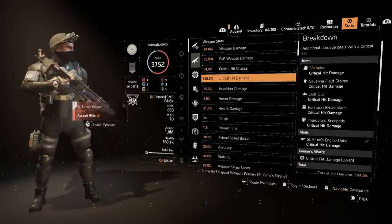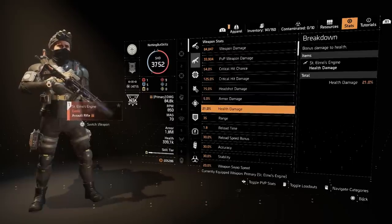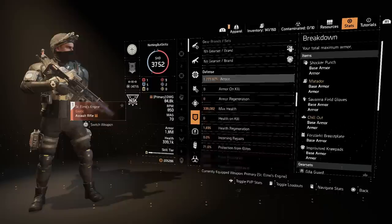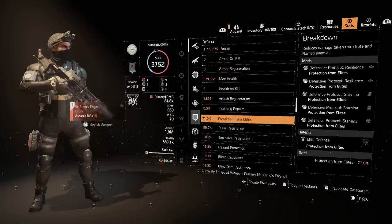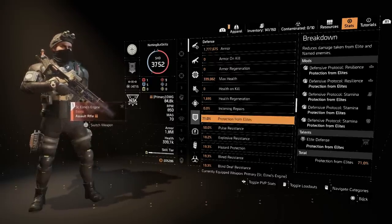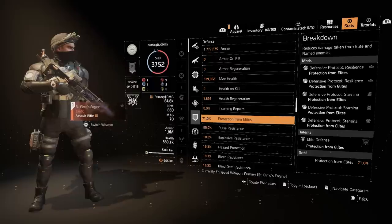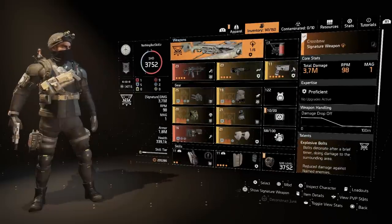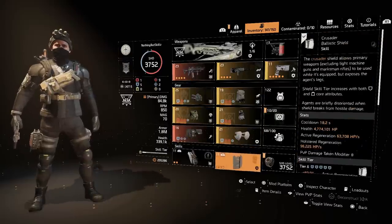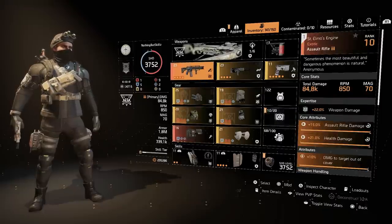Looking at the stats: we have 54% crit chance, 125% crit damage, 75% headshot damage, 5% armor damage, 21% health damage, plus 10% damage to targets out of cover. On defense, we're at almost 1.8 million armor. Most importantly, 71% protection from elites — that's why when we fight those elite enemies, they're barely tickling us. With Perfect Adrenaline Rush keeping the bonus armor up, Intimidate procs, it all works hand in hand. This is definitely one of my new favorite builds — two new exotics plus the shield and they work great together. Appreciate the support, see you in the next one!